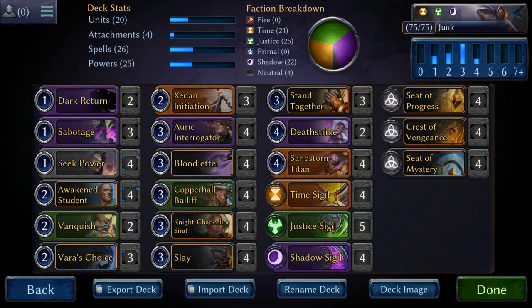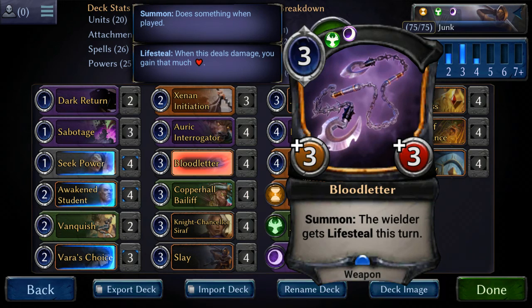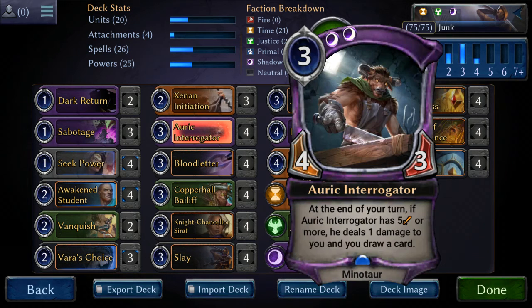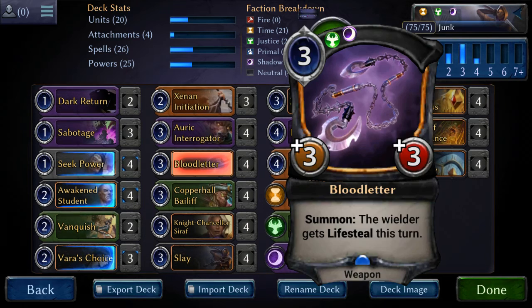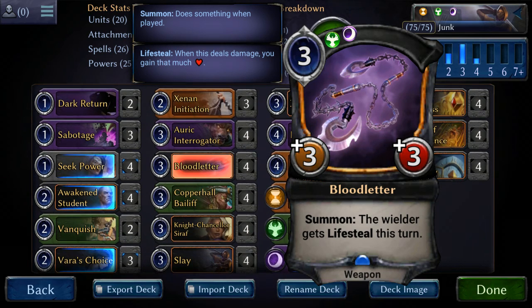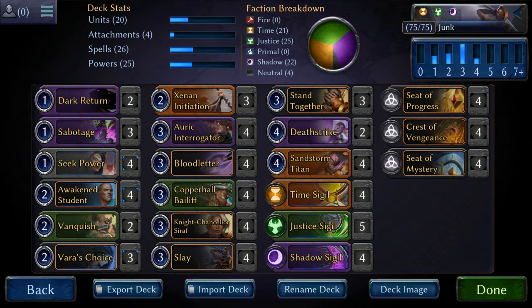Oh, and there is one more — Bloodletter. +3/+3 and they get Lifesteal this turn. You jam this onto the Interrogator, it becomes a 7/6, jams in, gains you seven life, and at the end of the turn draws you a card and doesn't even do damage to you, because it has Lifesteal as well. As long as it has Lifesteal, even though it's doing damage to you, it gains you that life back after, so you don't lose any life at all. That was a big one — I can't believe I forgot that one.